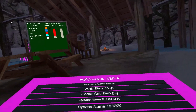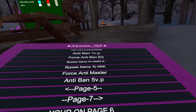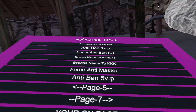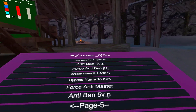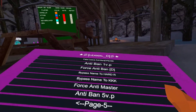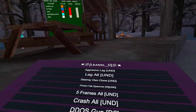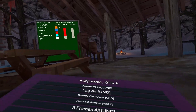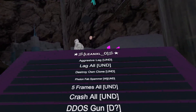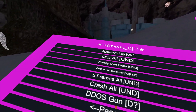Bypass name to KVK, bypass name to hard R. I have force anti-master — not gonna use that. Aggressive lag and lag all — not gonna use that, I don't want to get laggy. Destroy own clone — just uppercutted me. Five frames all.